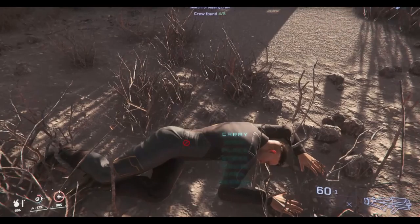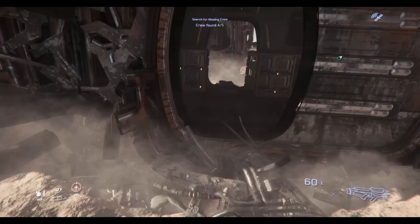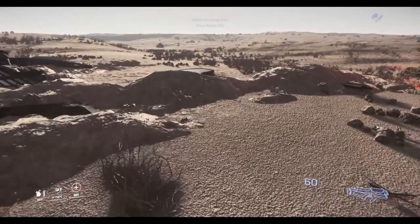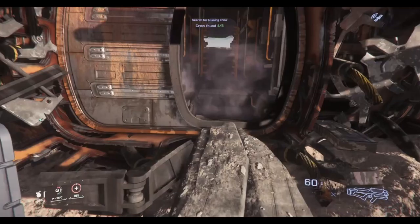I find myself back at the first body, and once again those legs are plain as day. But apparently I've just thought they're a chunk of piping, because I pay them no heed and walk in the wrong direction. Are you getting annoyed with me yet? If you are, let me know in the comments. Or, if you too have played Star Citizen and found yourself completely missing the objective, or just generally getting yourself lost or confused, tell me some of your stories.